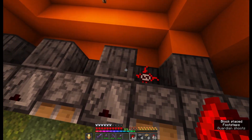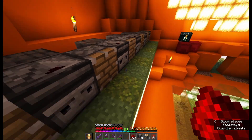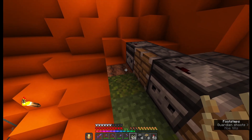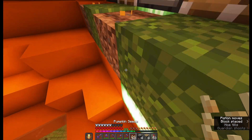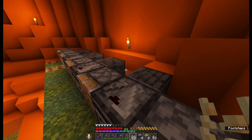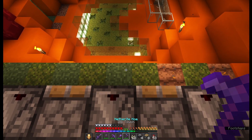To hook the observer to the piston you just place redstone just like that behind the piston. Don't forget the solid block behind the observer. Then just place the seed in front of the observer. Whenever pumpkin will grow, the stem state will change, observer will detect and activate all the nearby pistons.